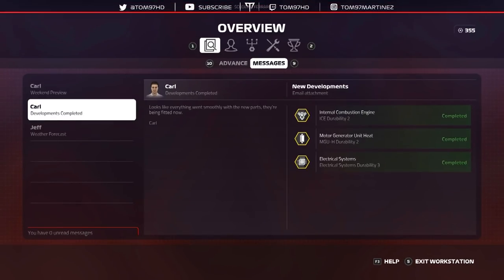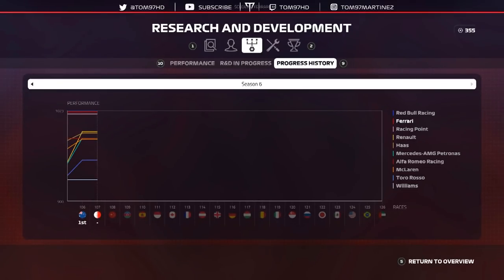In terms of developments, we do have three upgrades for durability on the car and all of them are going to hopefully help us try and get through the entire season on the three power units. We've got one for the ICE, one for the MGUH and the other is for the electrical systems — the control electronics. And that translates into the R&D tree, and no teams have actually brought any upgrades yet, so everything stays exactly the same going into this weekend at Bahrain.